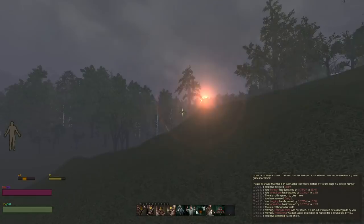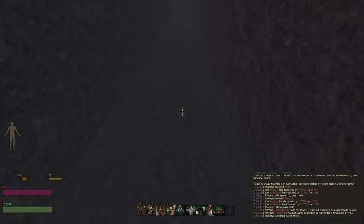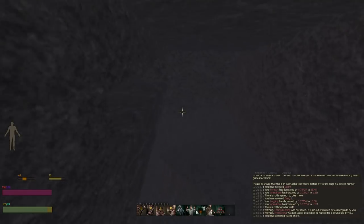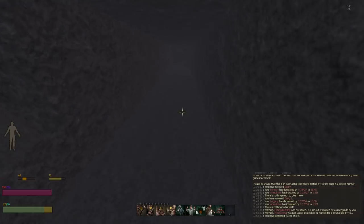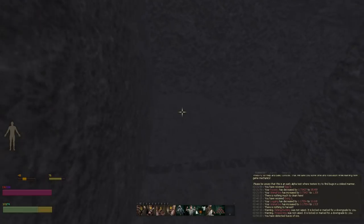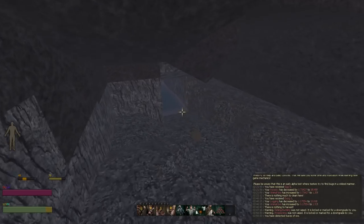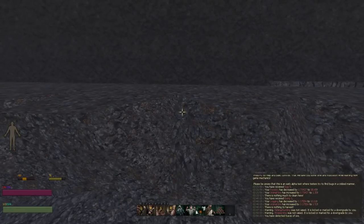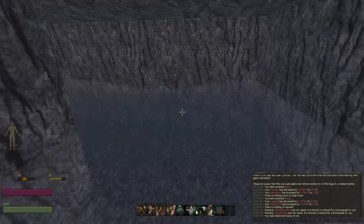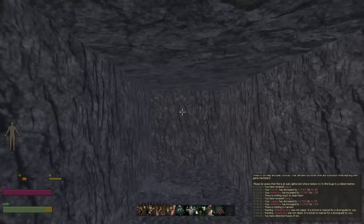The next skill is Mining — couldn't be simpler. Once you've Prospected, you will mine your way through towards the ore, which will also help you spam up your Terraforming skill — one of the fastest ways to get Terraforming up. Once you've found your ore, your ores will look like this. There's Copper ore, and here's Iron ore.